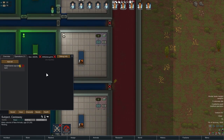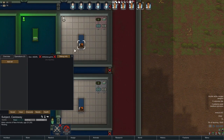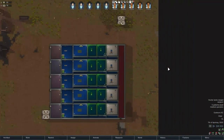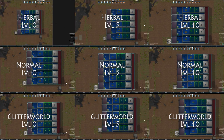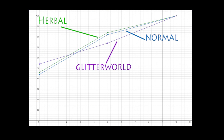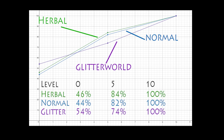In my first set of surgeries, I looked at organ transplants. I had Doc here install a bionic eye in Subject over here, and I tried it first at skill levels 0, 5, and 10 with all three types of medicine in a normal hospital room. This graph shows the results. The green line is herbal medicine, the blue line is normal medicine, and the purple line is Glitter World medicine. At level 0, Glitter World medicine starts out a little bit better. At level 5, that's reversed, and surprisingly herbal medicine beats out normal medicine throughout the whole thing. But those differences aren't really significant — they're so close together. Overall, the choice of medicine didn't make any noticeable difference to the chance of success.